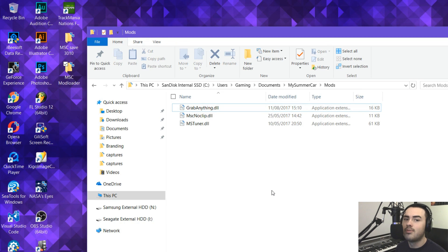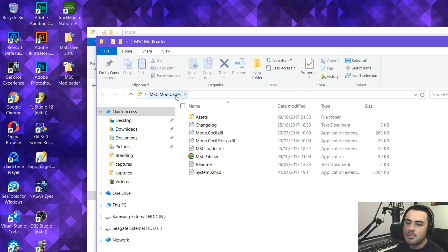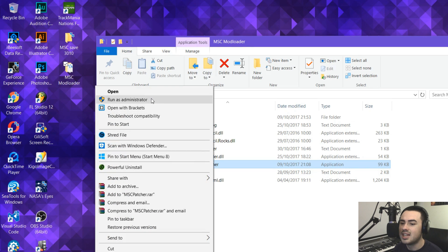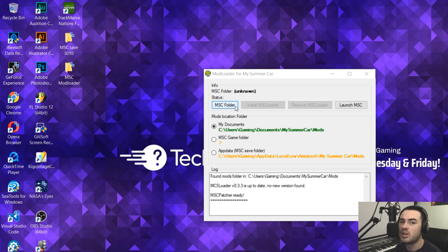Now we've got all the mods in our Mods folder. Next we need to launch My Summer Car. You might think you can just launch it like usual through Steam, but there's a slightly different process for Mod Loader. Go back to the MSC Mod Loader folder and launch MSCPatcher.exe as administrator — this is probably the most common reason why it isn't working. You need to run Mod Loader as administrator or your mods will not function at all.